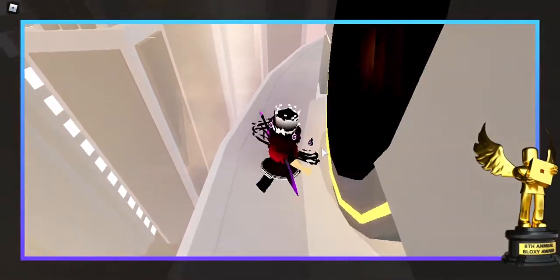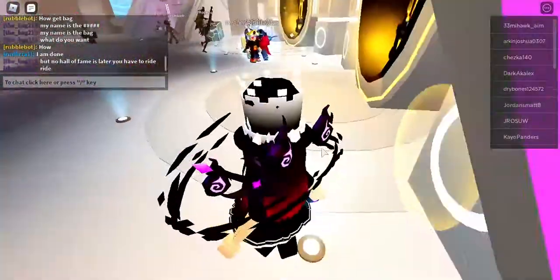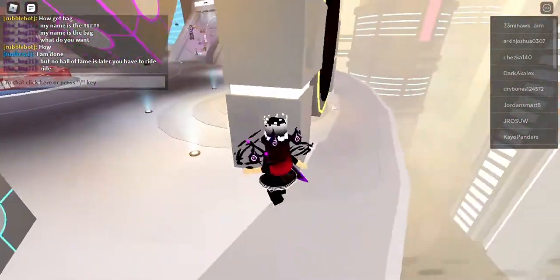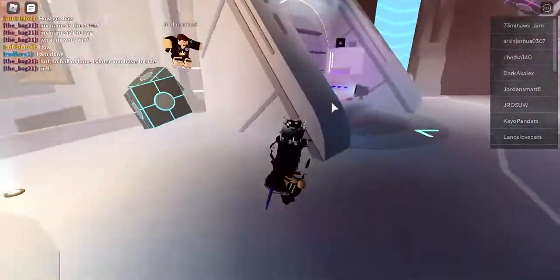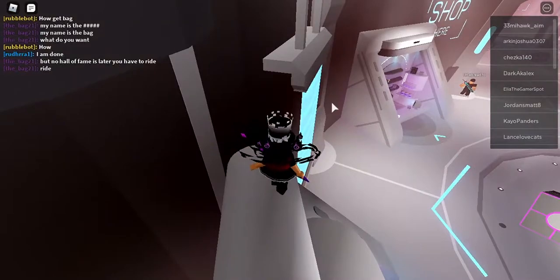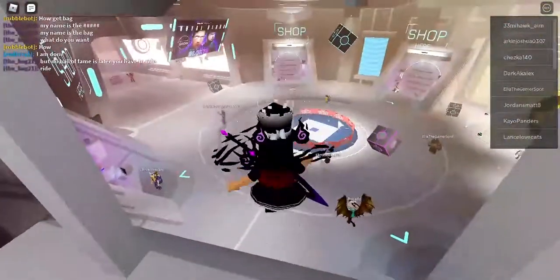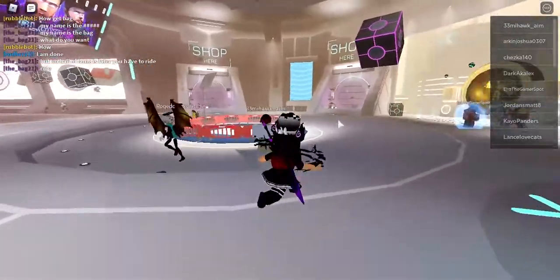The first item location is right here — press E or hold E to collect it. It won't show for me because I already collected these items, so they're already on my avatar. The next item is going to be right here.